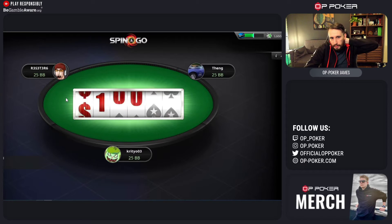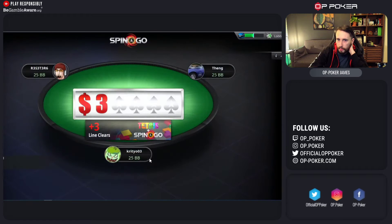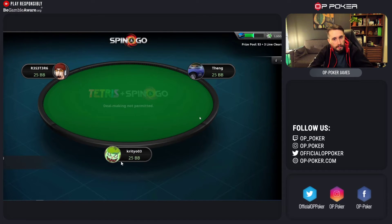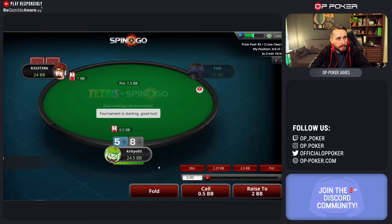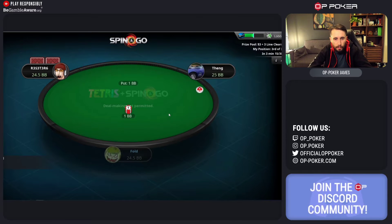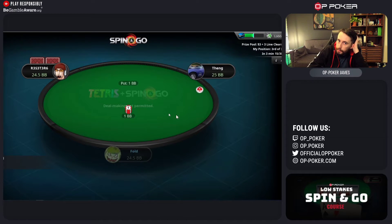Kriteo03 does post quite a lot of hand histories over in our Discord channel, so hopefully the strategy advice they've been getting from that will help in this game. They are playing the $1 Spin & Gos - we've got a $3 prize pool, so this is a 3x multiplier, which is basically the average that you should be getting.